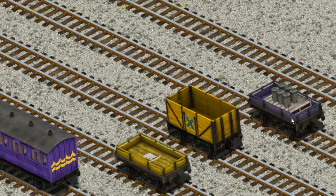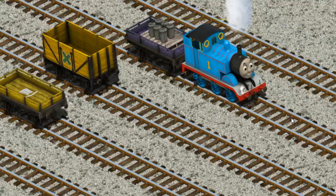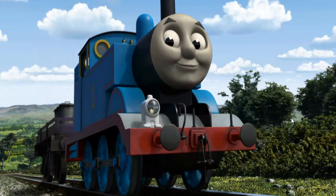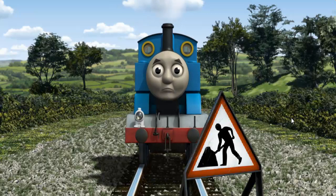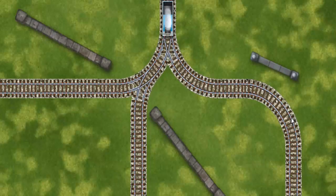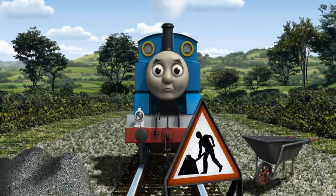You've found it! Thomas set out for Whiff's waste dump. Suddenly, Thomas had to stop. Because of track repairs, he would have to go another way. Show Thomas the track that goes nearest to the shortest wall.